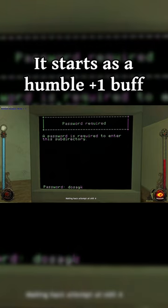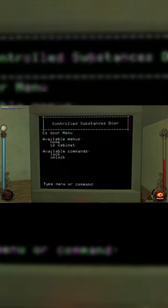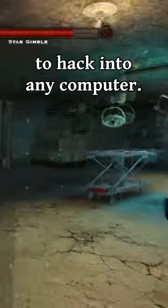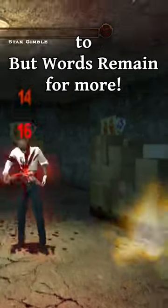It starts as a humble +1 buff, but at level 5 Auspex will give you a +3 to Wits for up to 36 seconds — more than enough time to hack into any computer. If you like classic RPG content, be sure to subscribe to But Words Remain for more.